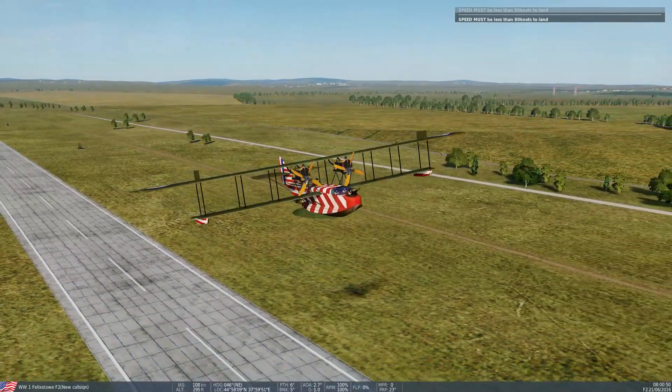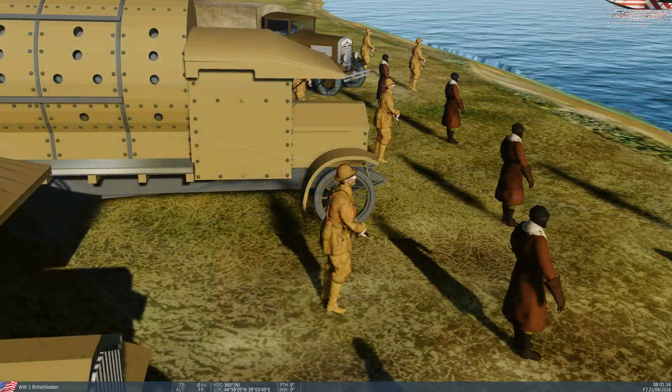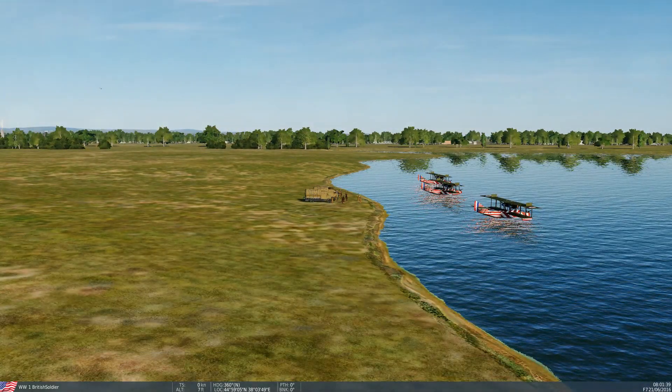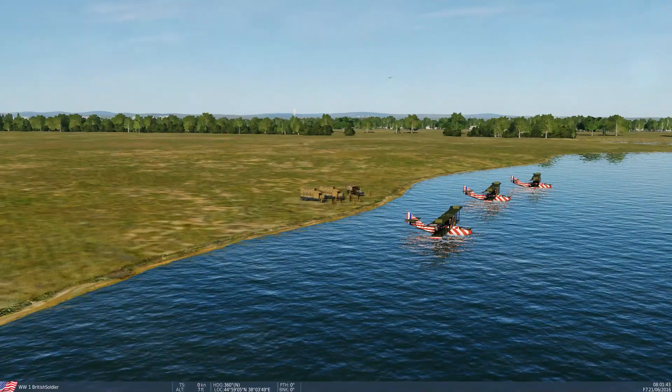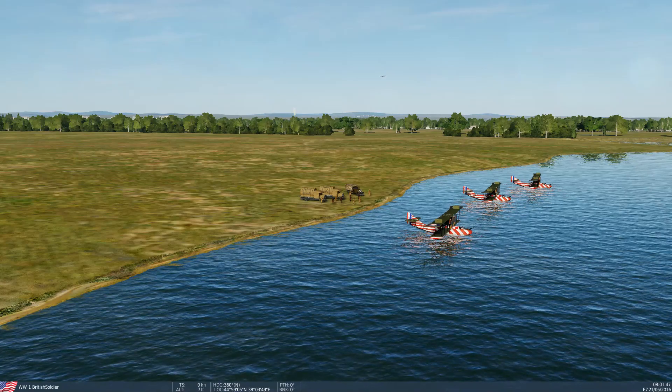What I'd like to know is how difficult it would be to make this plane be able to take off and land in the water. Now you can set them in the water, but only the statics — they'll sit there and float.